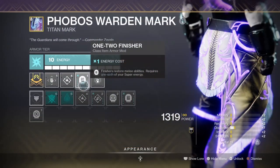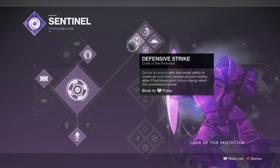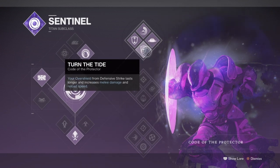Starting off with the subclass, we will be using Code of the Protector for its all-out defensive support role in game, and this alongside Code of the Siegebreaker is where I find the Exotic to really shine the most. The main feature of Precious Scars in the past was to provide you and your team a 10-second overshield that will allow you to soak up as much damage as possible and prevent you from dying a second time around. If you died again you can just re-trigger the Exotic as many times as you like.